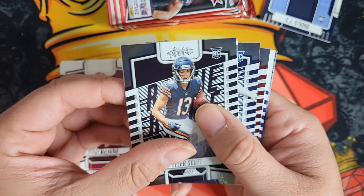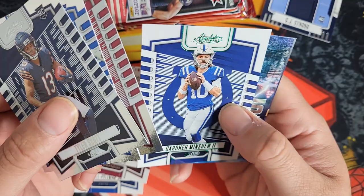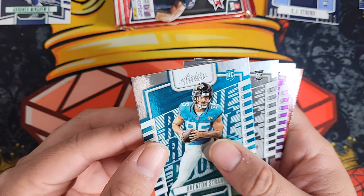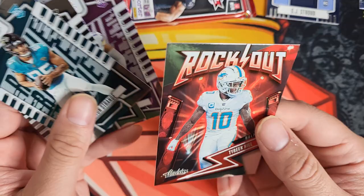Second pack: Tyler Scott, Tomoya — I can't even see that — Emmanuel Forbes, a Gardner Minshew green parallel, and we got a By the Storm Jonathan Mingo rookie card insert. Sweet! Third pack: first rookie card is going to be a Brenton Strange, second is going to be a Trey Tucker, then we got a Mickey Blackman, and a nice Rock Out of Tyreek Hill.